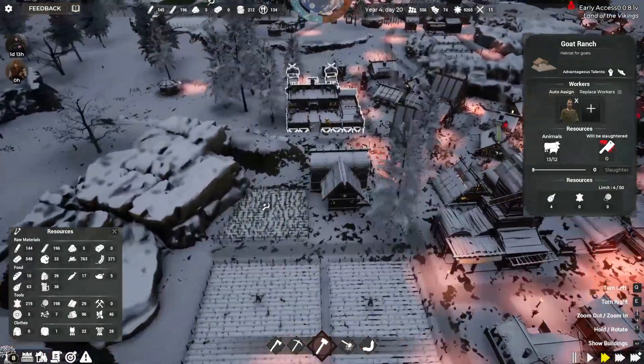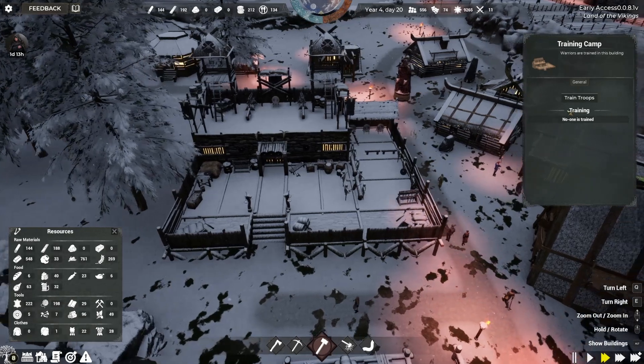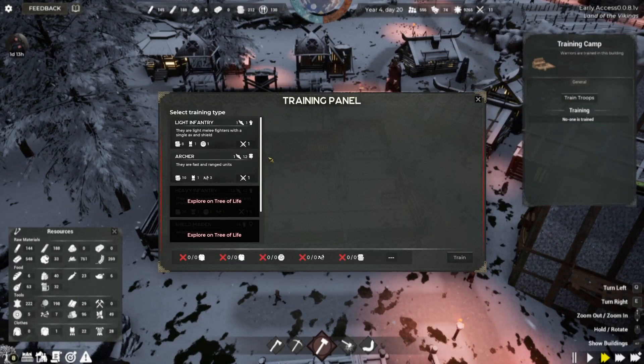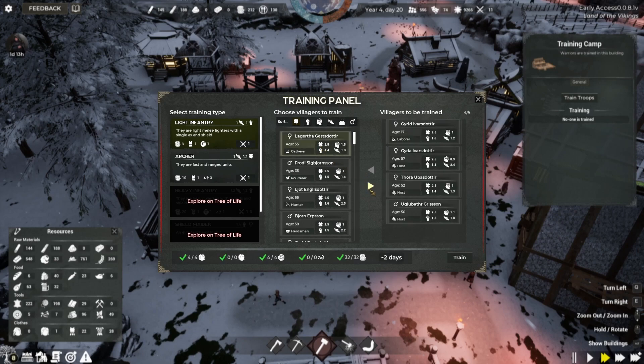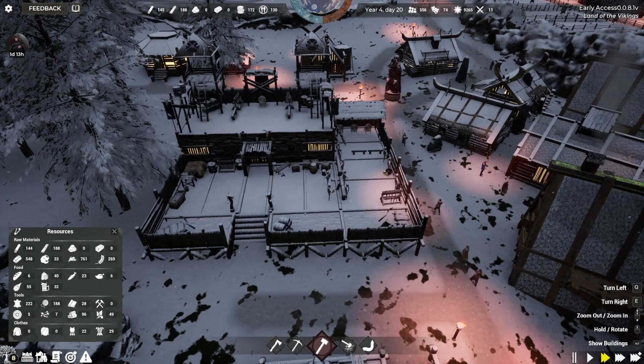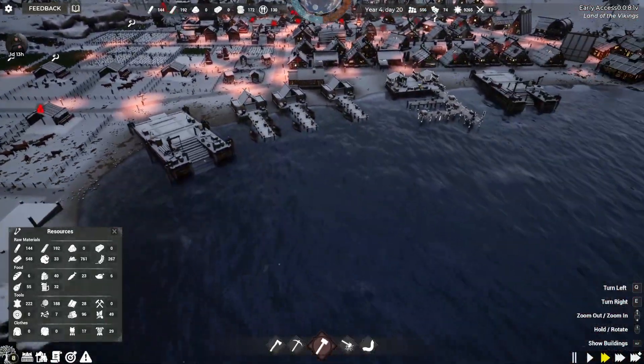So we have been training a few workers around here to be warriors, but we don't really have a whole lot of materials. We do have a couple more shields. Let's add a couple more warriors to our list. We were able to do five more, so let's assign five more people to be our warriors and get those guys trained up. It's going to take about two days.